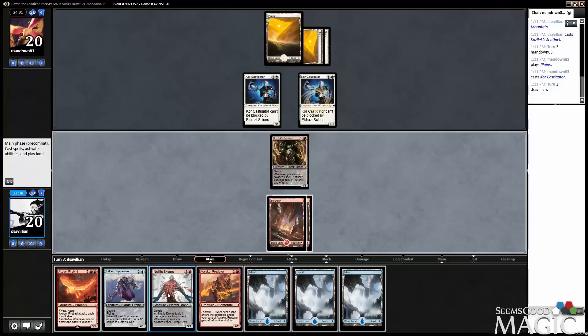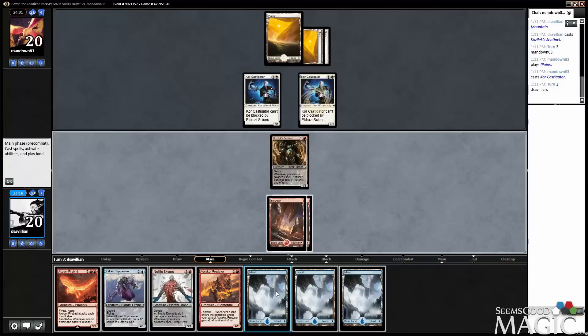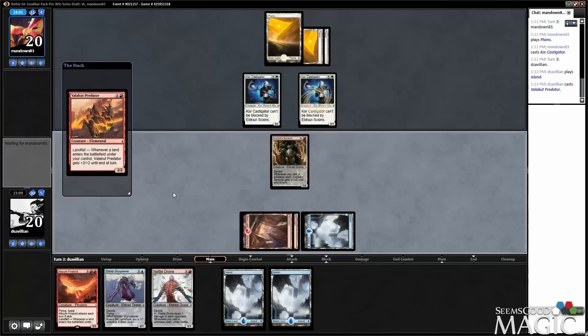Skyspawner gets us an untap of Nettledrone. Predator probably just gets double blocked. Kozilek Sentinel's going to hang back and block. We're definitely Firebirding next turn, so it's like, what do I want to be attacking with? I guess I want to be attacking with the Predator. Yeah, we'll just put maximum pressure on.